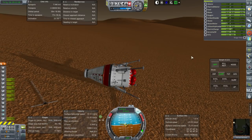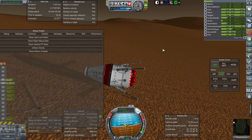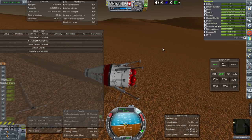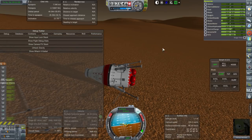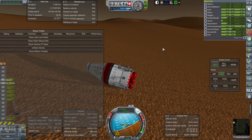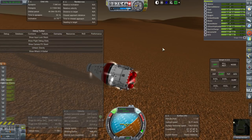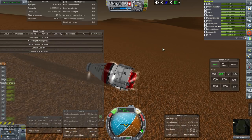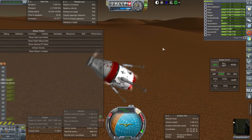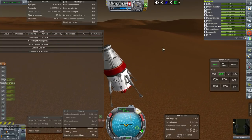I'm going to retract this solar panel and remove the other one for balance sake. Then Alt+F12 to hack gravity, and let's see if the reaction wheel is powerful enough to get it on its feet. Extending the landing legs caused it to bounce up.